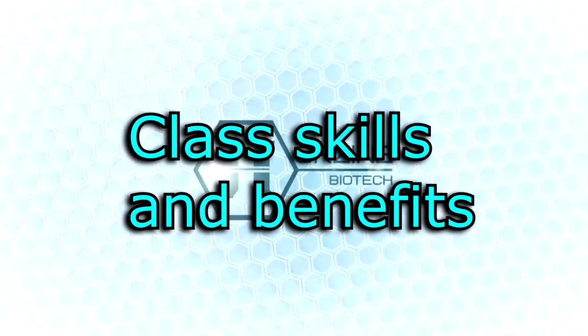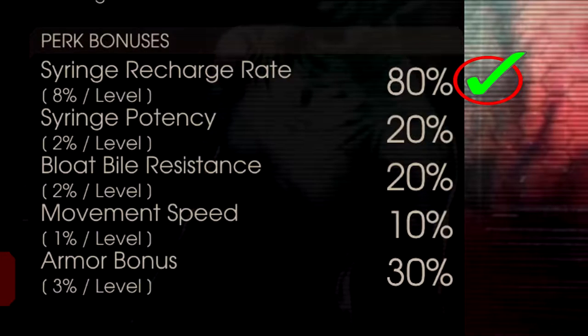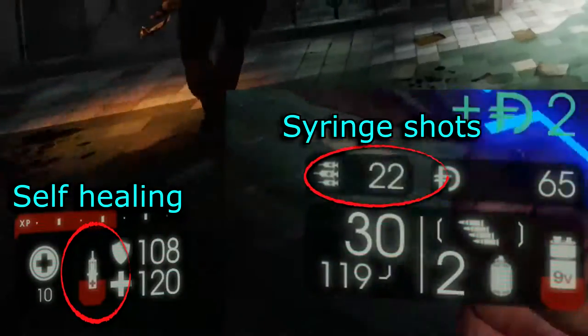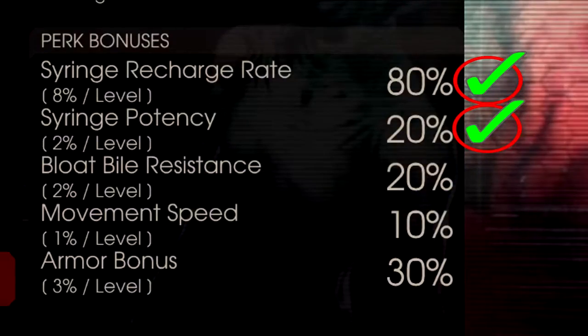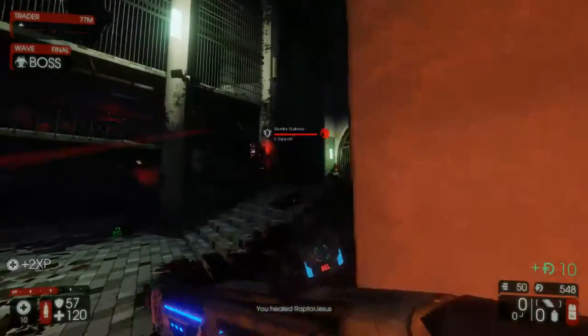Class skills and benefits. The skills you unlock as a medic are listed here, but for people who aren't sure what these are and what they do, I'll try to explain them as quickly as I can. Syringe recharge rate: increases how quickly your syringe recharges — the higher it is, the faster it recharges. Syringe potency: increases the strength of your healing, meaning you'll heal more the higher it is.